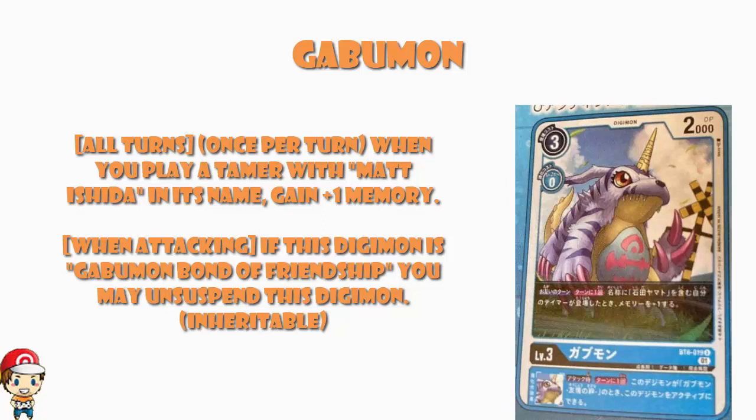There's also an inheritable skill: when you attack, limited to once during your turn, and your Digimon is Gabumon Bond of Friendship, you may activate this Digimon. My opinion on Gabumon Bond of Friendship changes here, because when I'm making it active once during my turn and getting two level 5s back to the bottom of my opponent's deck I'm feeling pretty good.